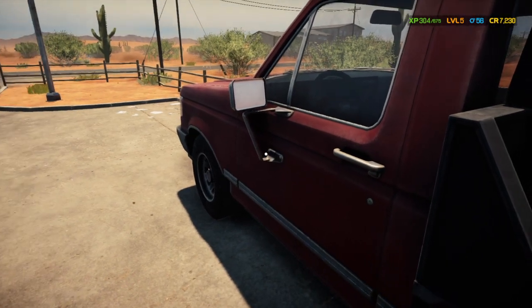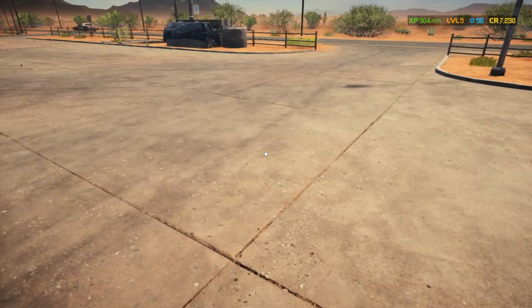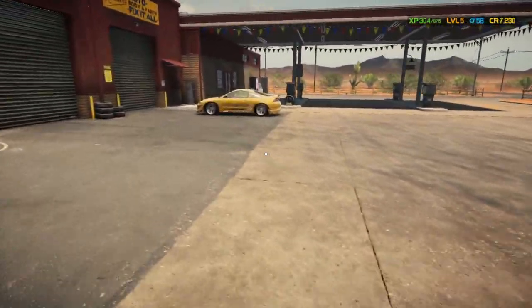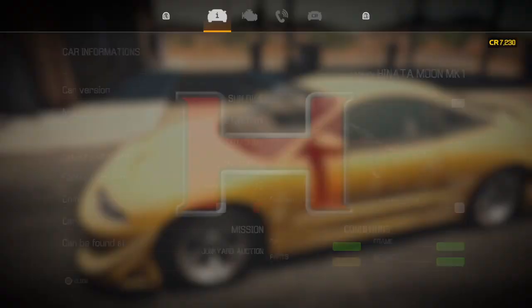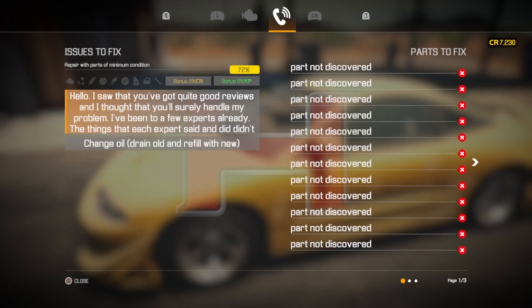Hey, it's Andrew here. Welcome back to another episode of Car Mechanic Simulator. We're back in the starting a new shop series — this is episode 4. The customer has already dropped off their vehicle; it's a Hinata Moon MK1. The customer complains of a few parts that we're going to have to figure out ourselves.